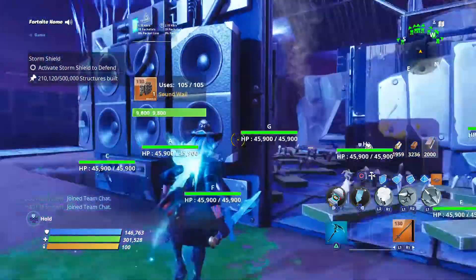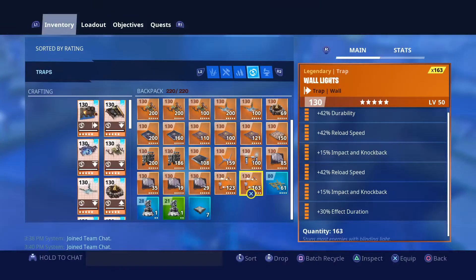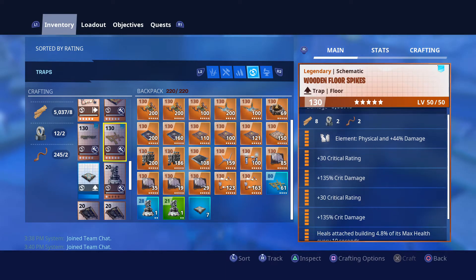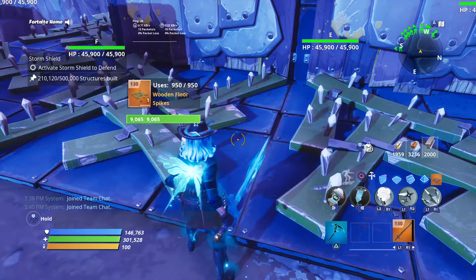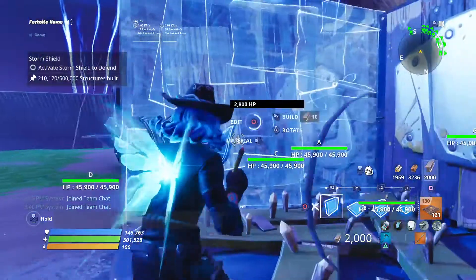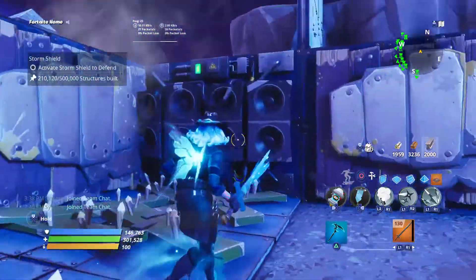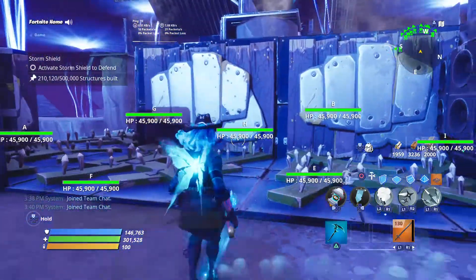We have a wall launcher here and a sound wall going forward — two wall launchers, one sound wall, and wooden floor spikes. My wooden floor spikes are double crit rating, double crit damage, and heals building 4.8% of its max health every 10 seconds. This tile right here probably won't get used because husks like to take the shorter path, but they do pass here sometimes.